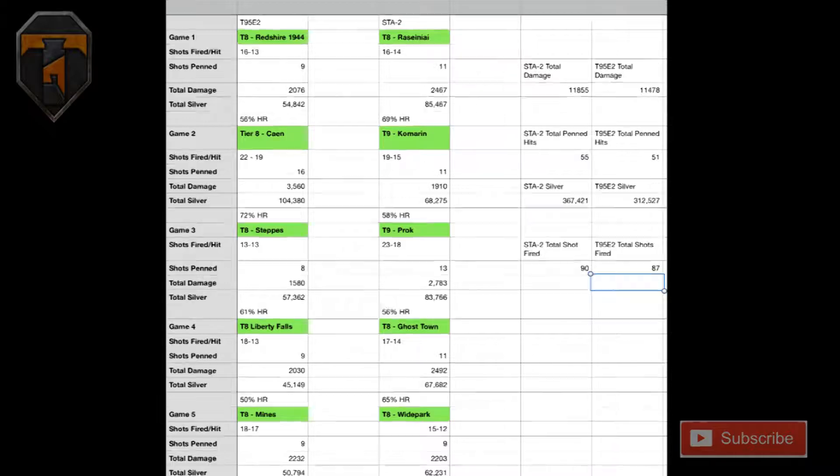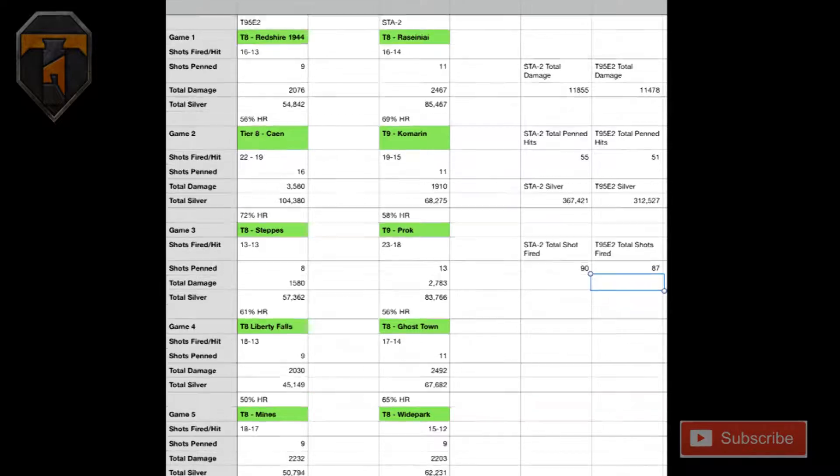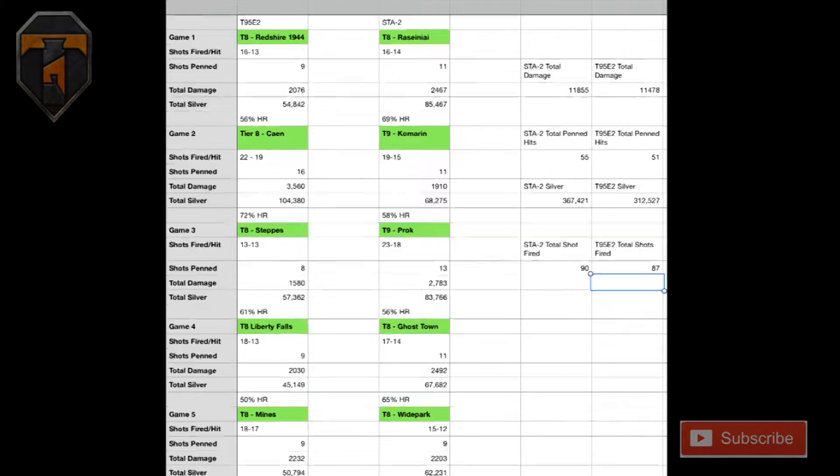If there was anything to take away from this - the T95E2 is a good medium tank. I really enjoyed playing it on maps whereby you don't have to worry about aiming. If you can get close quarter, if you have people behind you helping, that's where it can come in use. As long as your team doesn't decide to fold really quickly, you can push around and maybe track people and cause a stalemate in the middle. It is very dependent on what your team does, but it can hold itself. I just feel the STA-2 outclasses it - the mobility, the gun handling, the penetration. Just so much better. Over 5 games, the STA-2 outperformed the T95E2.